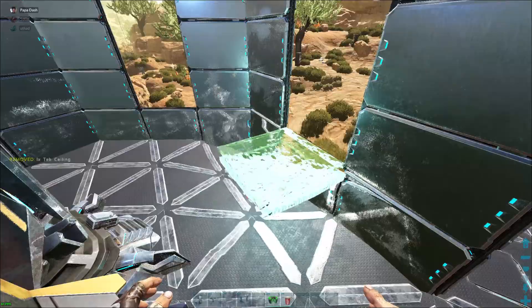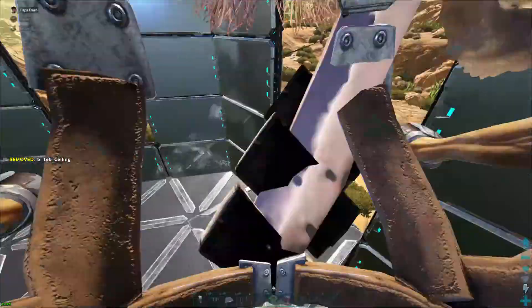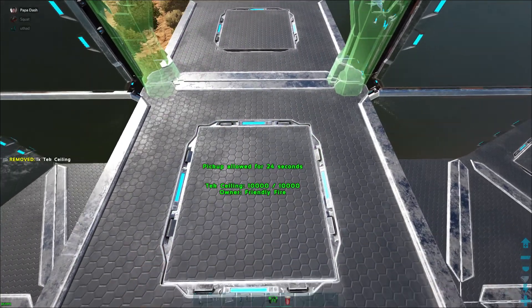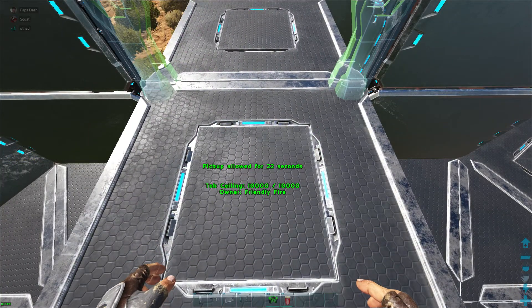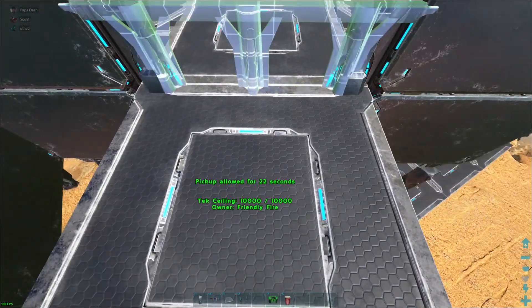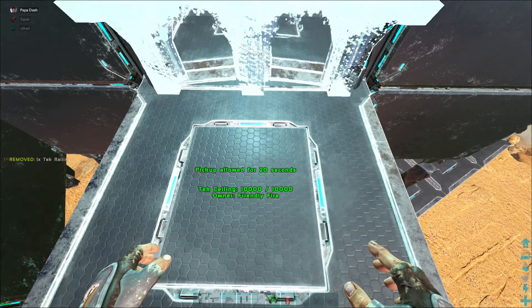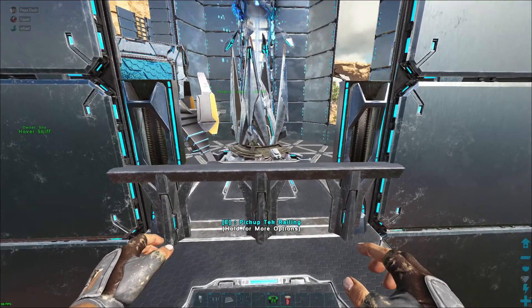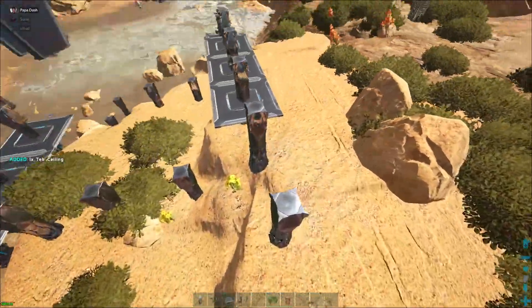We're going to put our ceiling tile there so I can jump to it, and another ceiling tile there. Remember: hit E for the blue side on the inside, then hit E again for the green side on the outside. Green side is outside, blue side is inside.